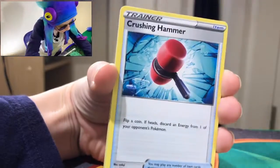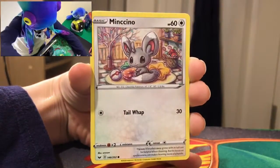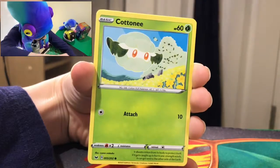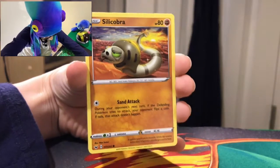Ferrothorn, Crushing Hammer, Kingler, Miniko, Galarian Ponyta, Cottony, Scorbunny, and Silicobra.